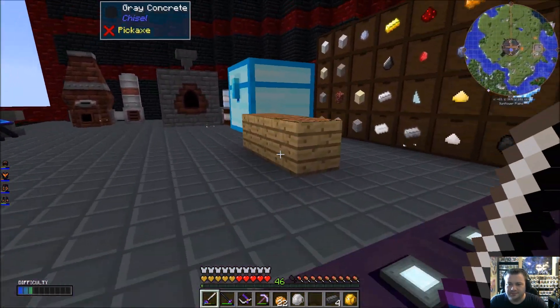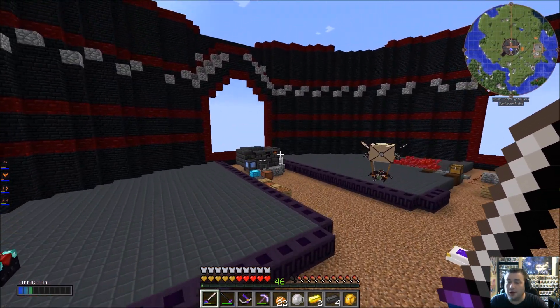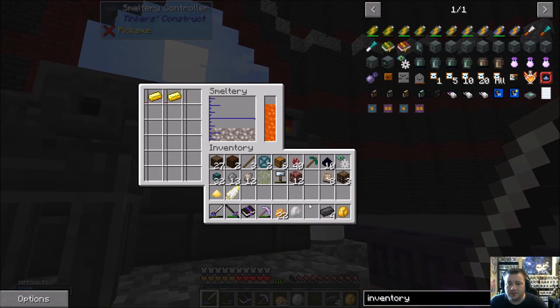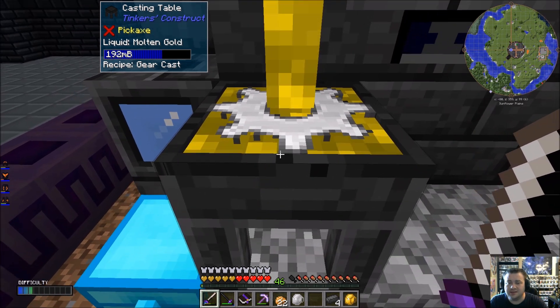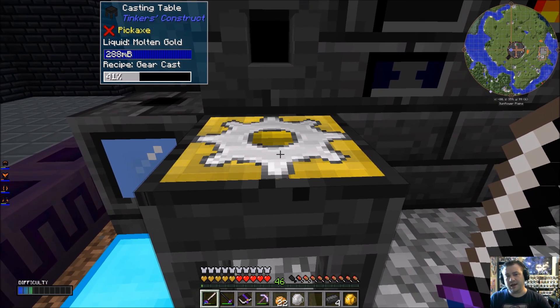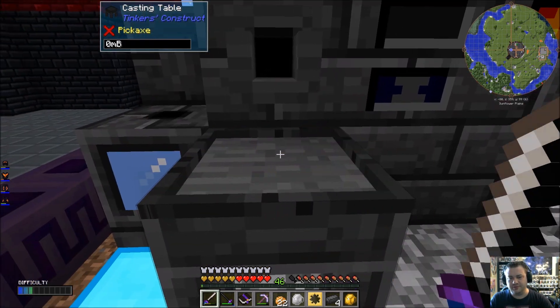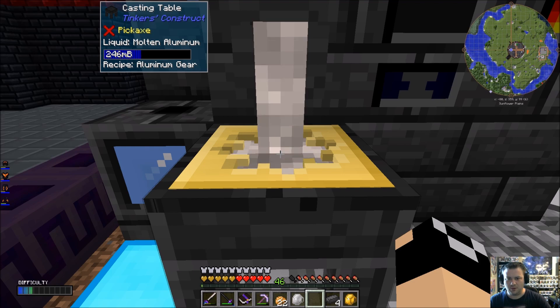I'm going to use gold — I have way more gold than aluminum at the moment. For some reason I've just not had a whole lot of luck with bauxite. I've tried mining it at the ideal bauxite levels and everything like that — still not a whole lot of luck. So we need four of these aluminum gears.